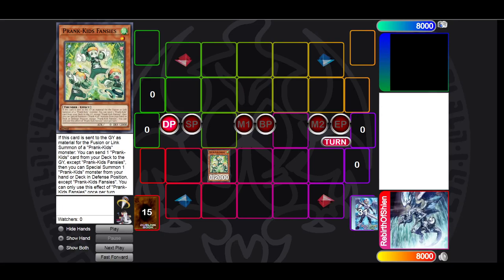So first of all, what is card advantage? Card advantage is what you produce compared to what your opponent currently has. So if you have six cards in hand while your opponent has five cards in hand, you will have a card advantage of one. If you have five cards in hand and one card on the field while your opponent has five cards in hand, you also still have a card advantage of one.